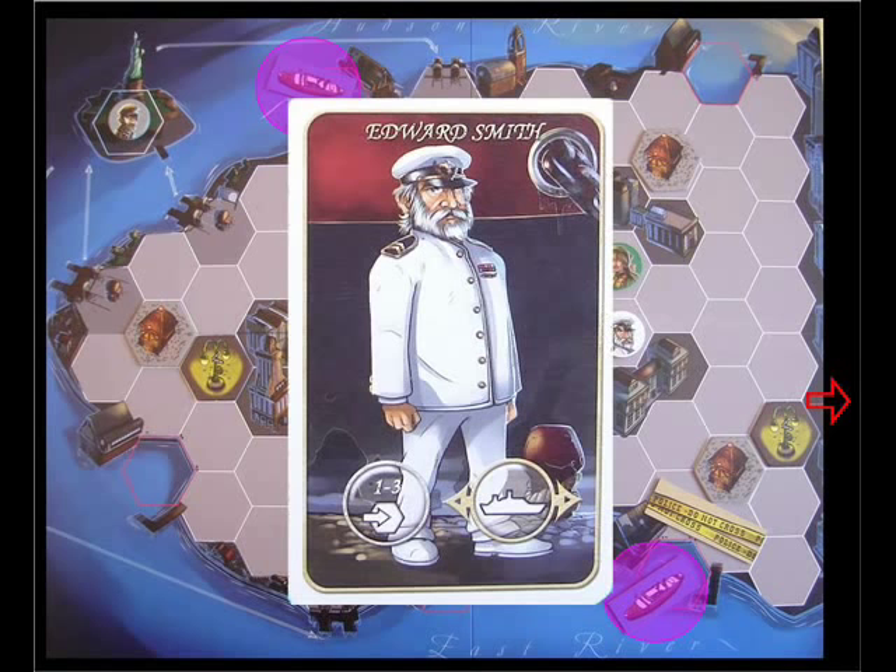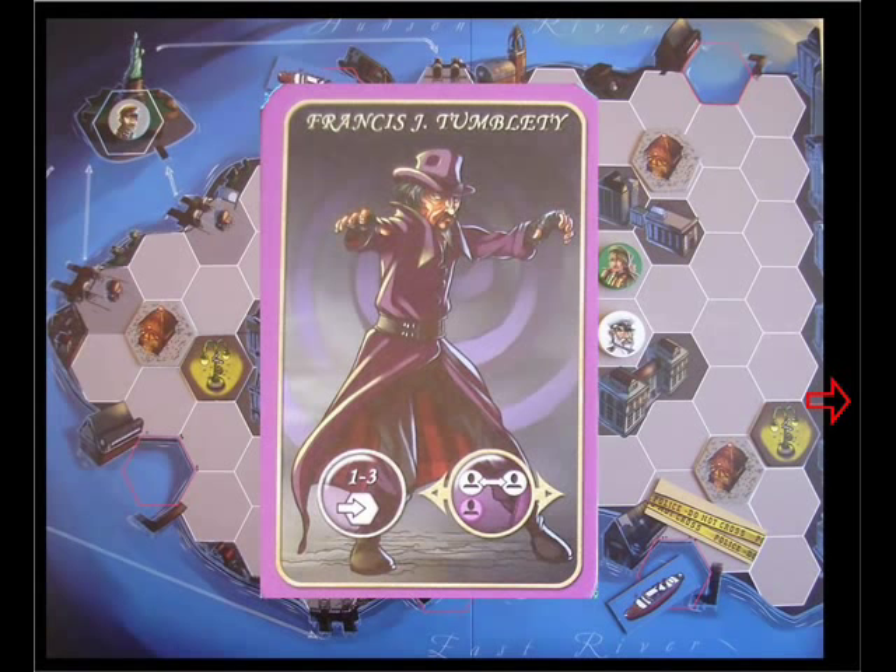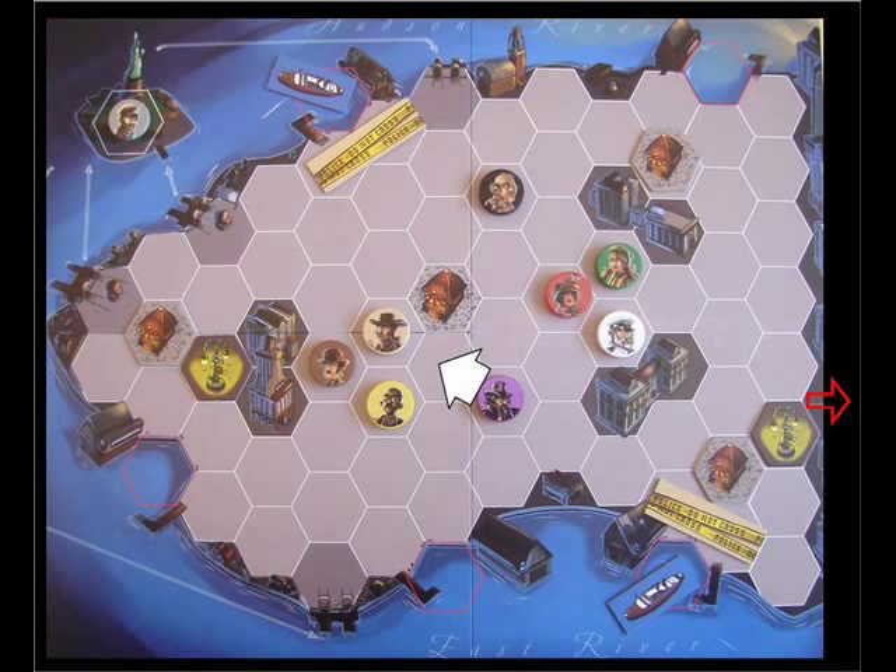There is one street hex that Jack can also attempt to flee Manhattan from. The other character is Francis Tumblety — his ability works when he's next to another character. So if Francis were to move to a hex next to two highlighted characters, he'd be able to select one of the two and switch them with another character.